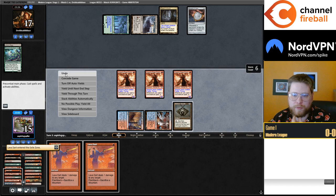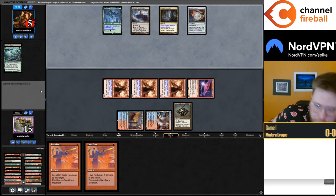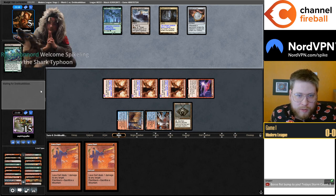I guess I'll save the Bobble if they Bog me. Not dead on turn three. Could I just have killed them? I think I was one mana short — yeah, I was one damage short.